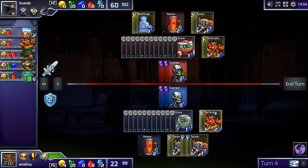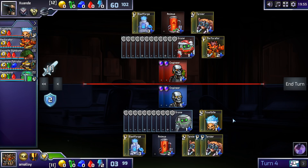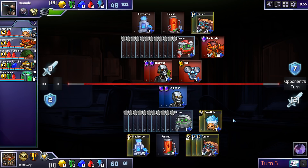I could cancel the Perforator to build a Blastforge and get a Frostbite or something to make his blue look dumb. A wall next turn is going to be pretty good. Frostbites are good. Wall, Tarsier, and another Frostbite spends my money. Maybe a Perforator instead of the Tarsier. I think he should click his Perforator, but I'm not sure.